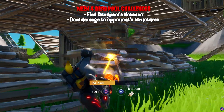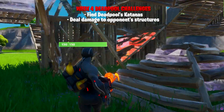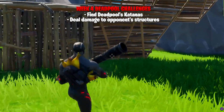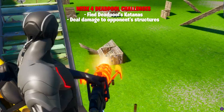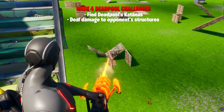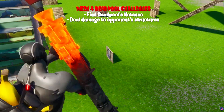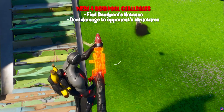Dealing damage to opponent structures — you can guess what that is, it's really simple. Literally go into Team Rumble and destroy as many structures as you can. You need to do 10,000 damage total. You should get this done without even realising, realistically in Fortnite. So that one you can write off pretty much — it's going to be easy, you'll just do that over the next week anyway.